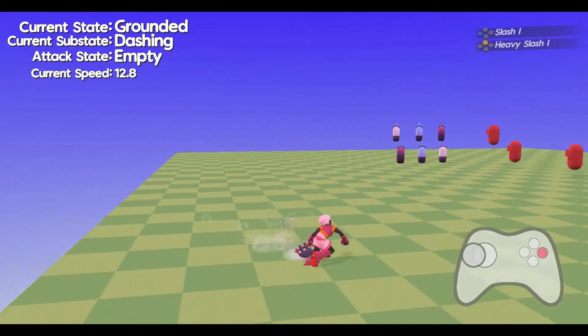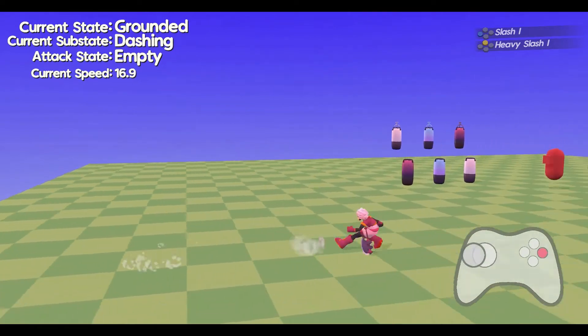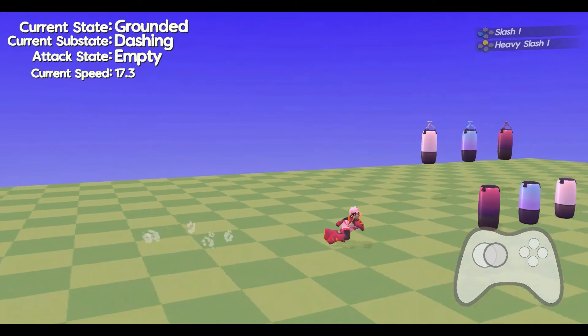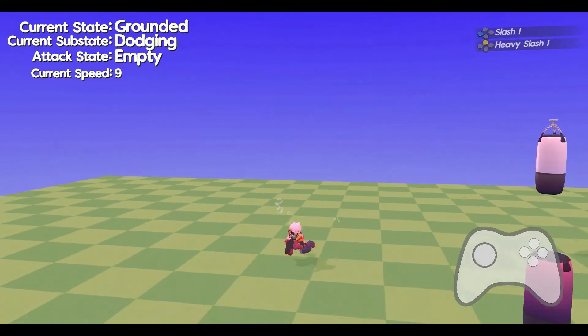Welcome back to Devlog. In the last part I worked on axe combat and axe combat strings, and in this part I work on a new dodge input, a new dodge dash mechanic, making movement more fast and fun — and then I broke a bunch of stuff and had to fix it.